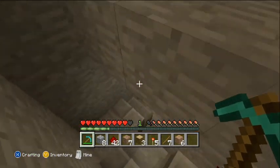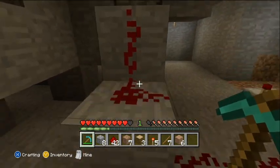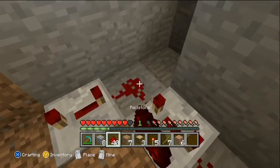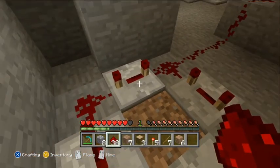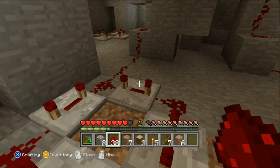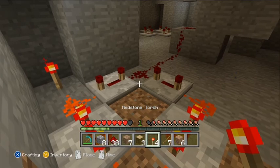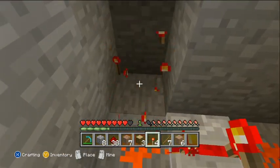As you can see here I've got all my pistons set up and I have my redstone wire. Now I need to put down more redstone wire down here, and you have to set these all back to three clicks, all the way back. Then you set one down to get the power going — pretty much you're priming the machine.